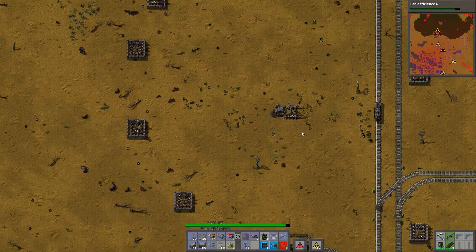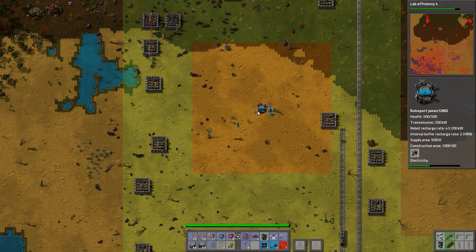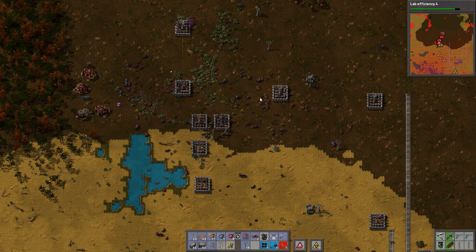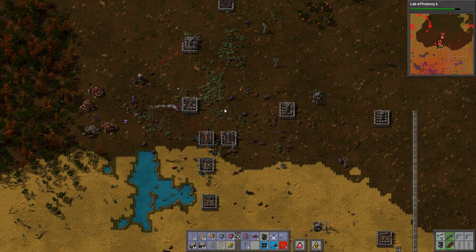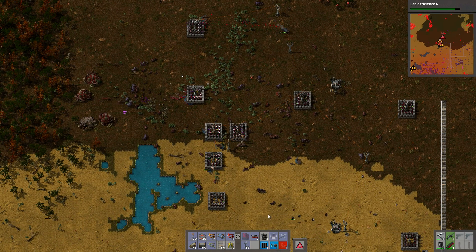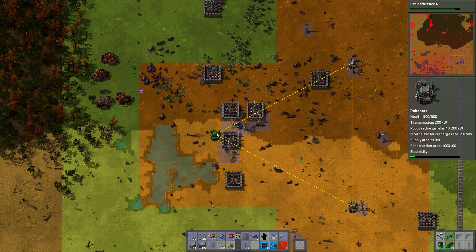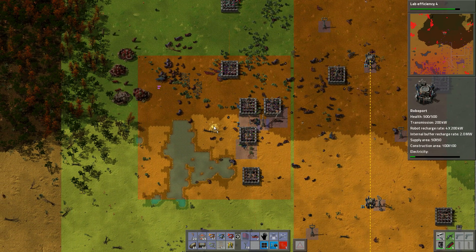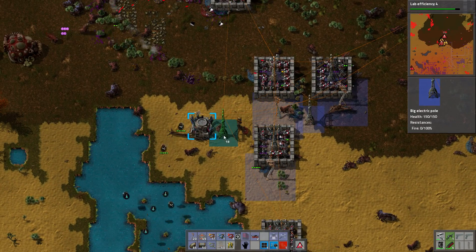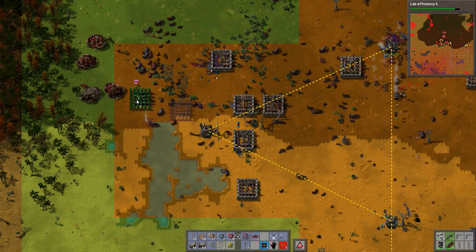These guys are out of power. Stuff is powering back up — that's good. That's a lot of bad guys. I've said this before that I think we might be the bad guys. But seriously, look at these bastards — in my mind they are begging for it. They are trying to stop my peaceful expansion and appropriation of their land, and that is not something I can forgive.